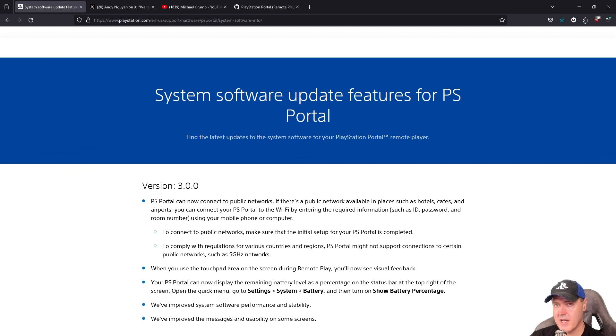One of the bigger questions right now is whether a PlayStation Portal running version 2.05 can still connect to an up-to-date PlayStation 5. At the time of this video, the latest PS5 update is 9.40 and the latest PS Portal update is version 3.00.